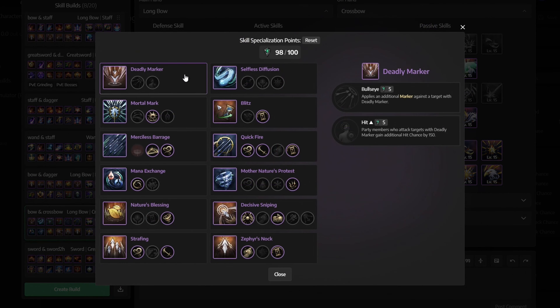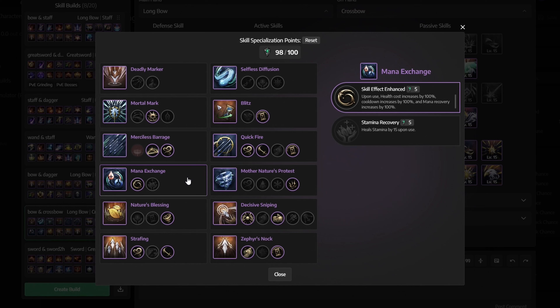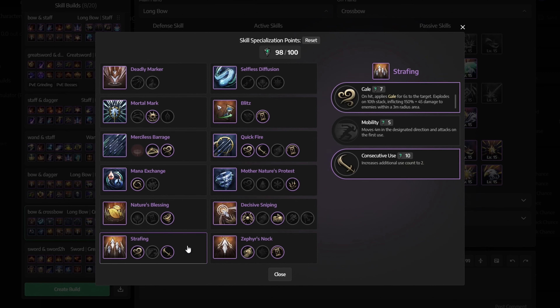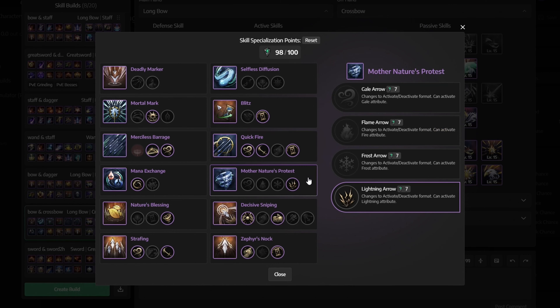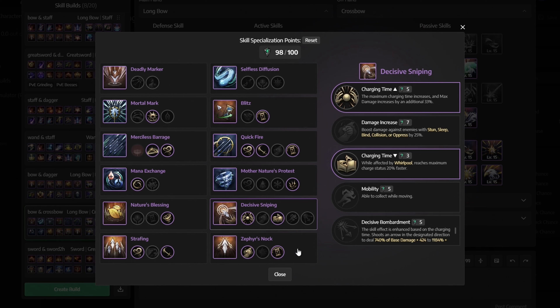For skill specialization: for Deadly Marker and Selfless Diffusion, don't select anything. For Mortal Mark, get Detonation Mark. For Merciless Barrage, get Wild Barrage and Gale. For Mana Exchange, get Skill Effect Enhanced. For Nature's Blessing, select Whirlpool. For Strafing, get Gale and Consecutive Use. For Blitz, get Cooldown. For Quickfire, get Gale, Minimum Chain Fire, and Cooldown. For Mother Nature's Protest, get Lightning Arrow. For Decisive Sniping, select both Charging Times. For Zephyr's Knock, get Damage Increase and Cooldown.